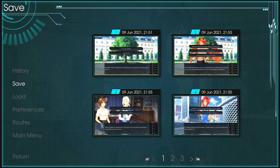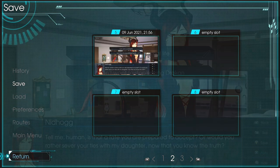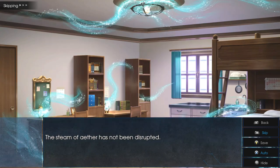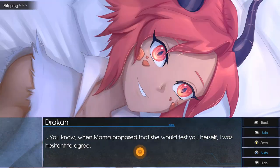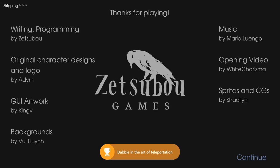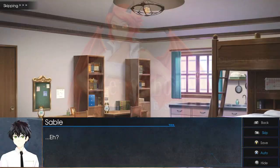Choice number one: 'Combine My Knowledge with Draken's Raw Power.' Choice number three, then choice number one: 'Ask Her.' Choice number one: 'Ask Ray.' Then choice number one: 'I Am Your Friend' — and that should unlock the Best Friend achievement. Next up, we're going to make a save in slot number five, then choose choice number two: 'I Don't Want to Stop Seeing Draken.' Choice number one: 'Examine the Residual Ether One More Time' — unlocking the Novice Teleporter achievement. Then press Continue, unlocking the Dragon Harem achievement as well as the Draken Heart achievement.